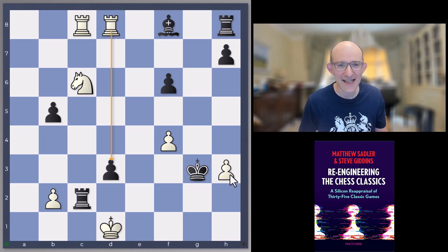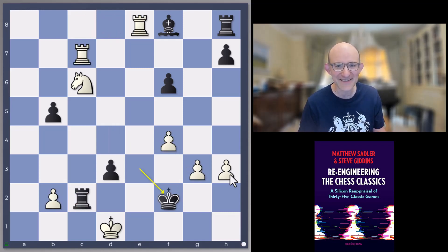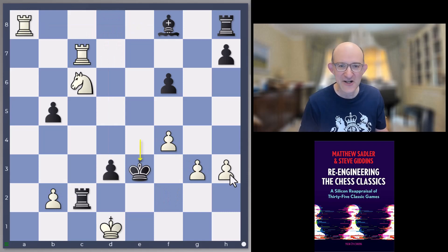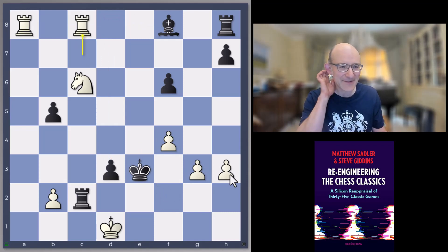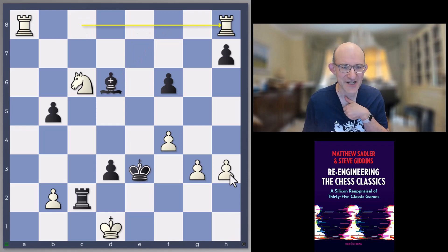The engines thought that after king g3, we go rook ed8 and then rook takes d3. After king f4, rook takes d3 — if you go rook takes b2, rook d8 — and black's two pawns up but it's a little tricky for black to get pieces free. So the engines thought white could hold this. What an amazing turnaround already. But Marshall — I don't know what he was thinking — played rook cc8 here instead.